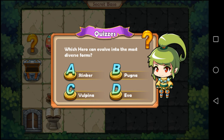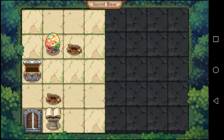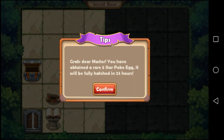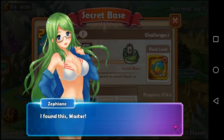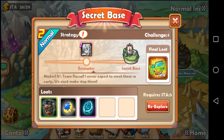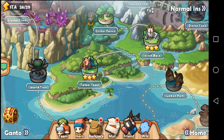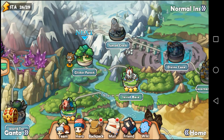Which hero can evolve into the most diverse forms? I have no freaking idea. Eve — correct! Bronski. Perfect, full hatched within 24 hours, okay. I think I have to record another video then. Okay, perfect. I think we have explored two adventures here. Next one is the Glystor Forest.